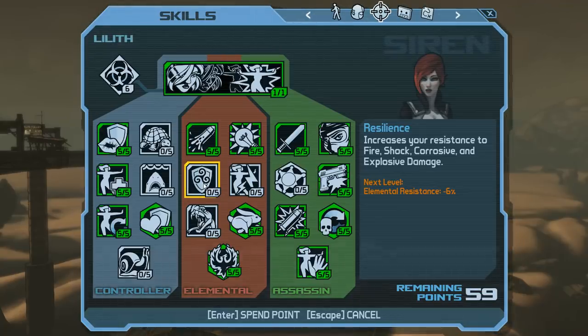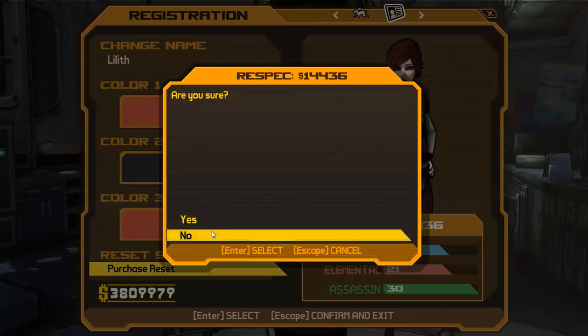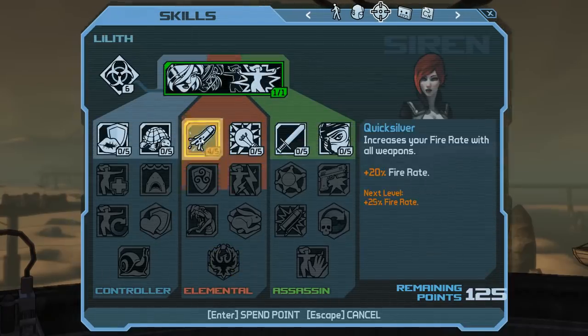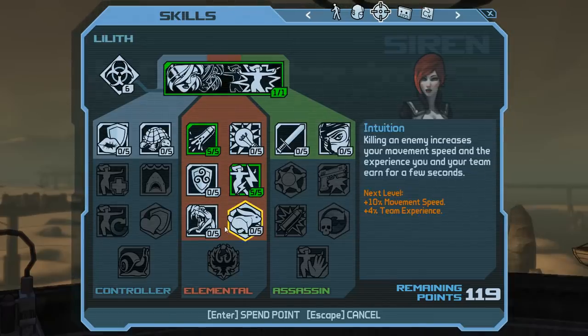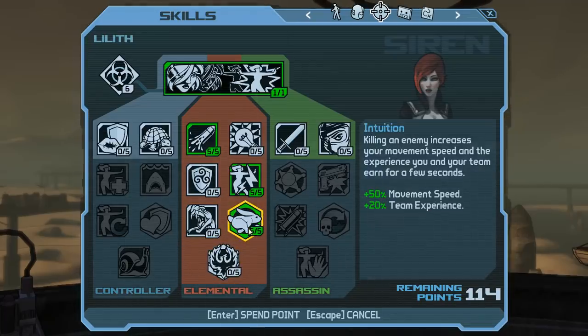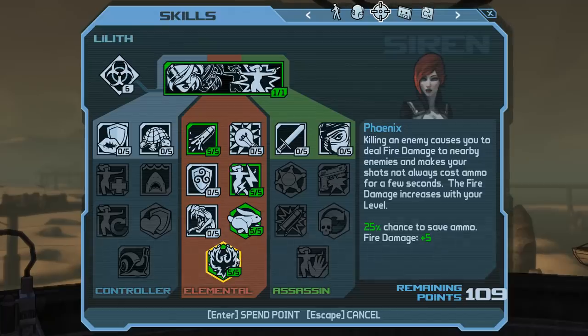For an alternative, more aggressive first-playthrough build centered on Phoenix: Quicksilver is a no-brainer. Take Radiance, because the shock damage is actually worthwhile on first playthrough. Then Intuition over Venom — the experience boost from Intuition also helps on a first playthrough. Then grab Phoenix and just run around, spreading fire everywhere, burninating the countryside and the peasants. At that point, rename your save file Trogdor and go ham.